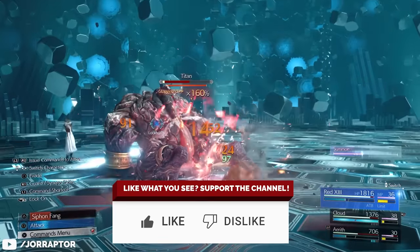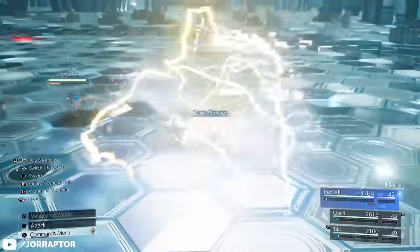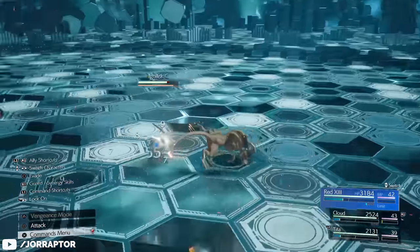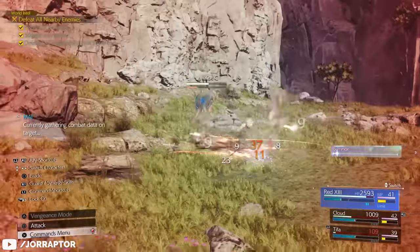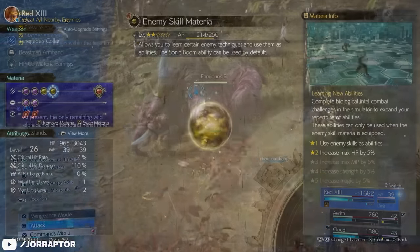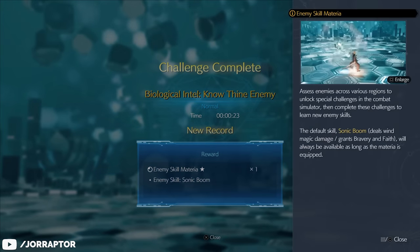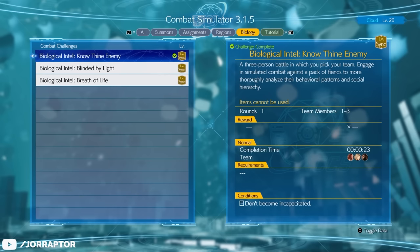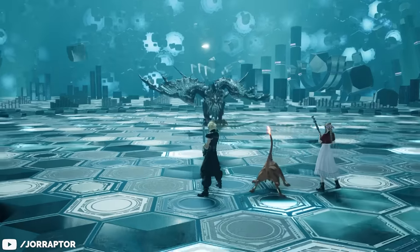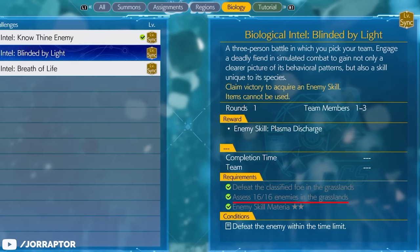The electric blast that triggers each time you fill an ATB charge is a really nice ability to activate at the start of a fight — I do it with Red, quickly fill ATB charges, and this shock effect deals damage to surrounding enemies. This ability is linked to the Enemy Skill materia, which you should have if you completed the VR challenges from Chadly. You get it from the Nondine enemy, and below that you find 'Blinded by Light' that unlocks this ability — but there are extra requirements, like assessing 16 unique enemies in the Grasslands.